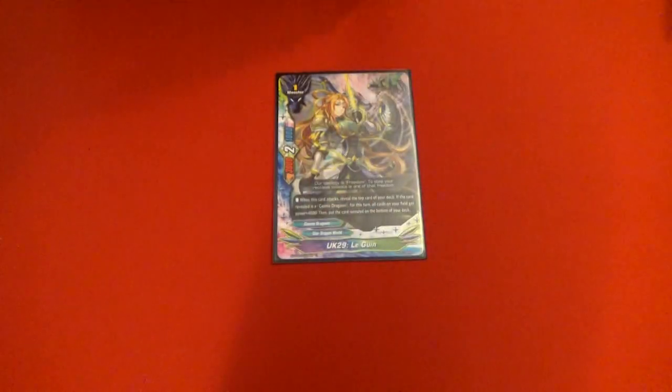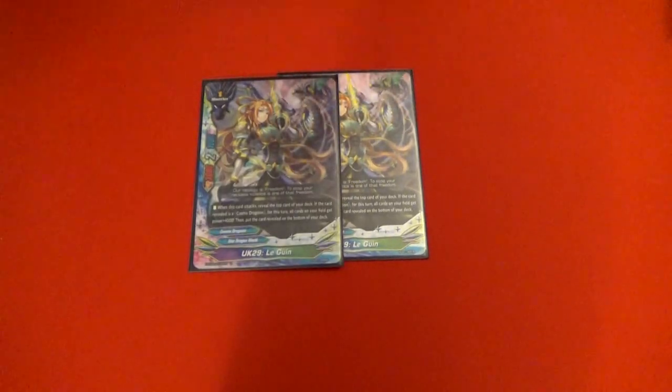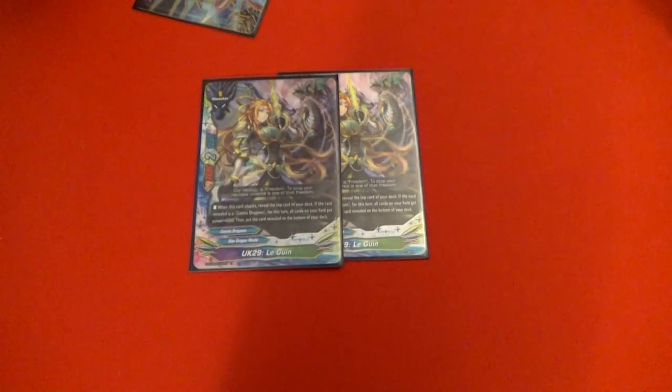We also have two Le Guin. On one of the attacks, reveal the top card of your deck — if it's a Cosmo Dragoon, all cards on your field get plus 4k power. Kind of nice for hitting big numbers.